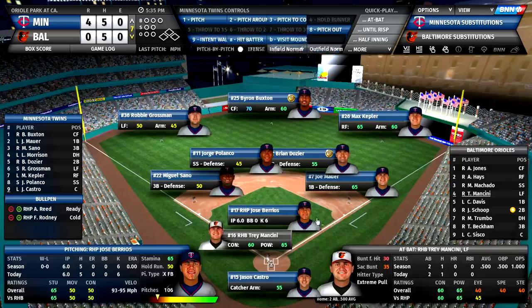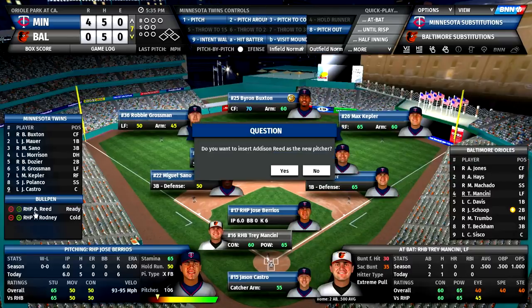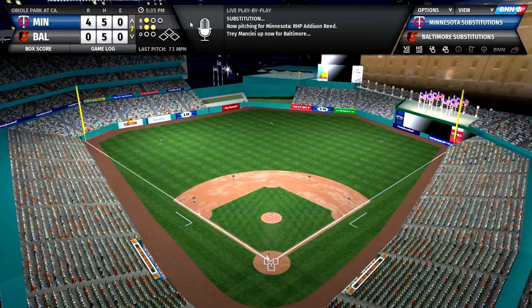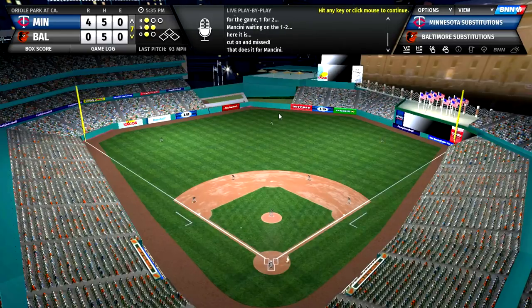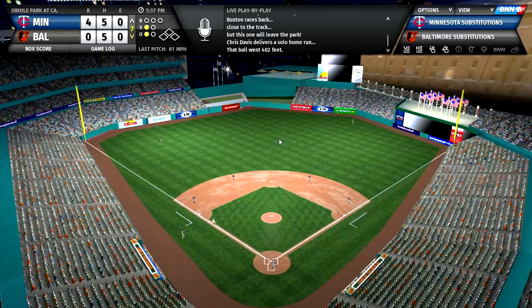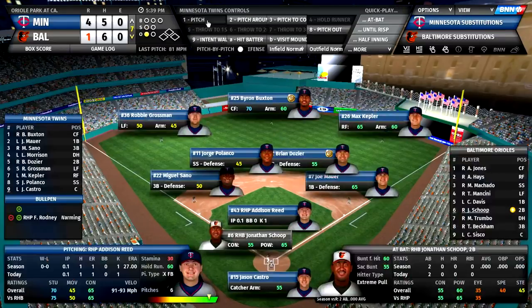Let's put in Addison Reed and continue this game. Addison Reed's Minnesota Twins debut begins with a strikeout for Trey Mancini. Then Chris Davis hammers one deep — Buxton watches it go over the fence. There's the first run for Baltimore. They've actually out-hit us now, but our hits have counted a little more.